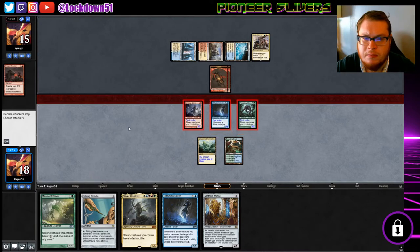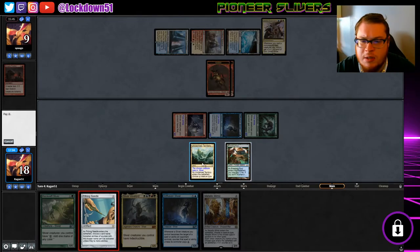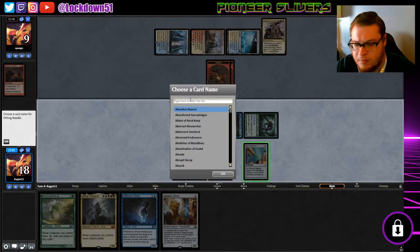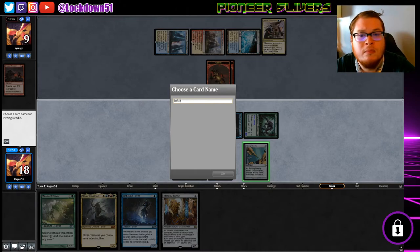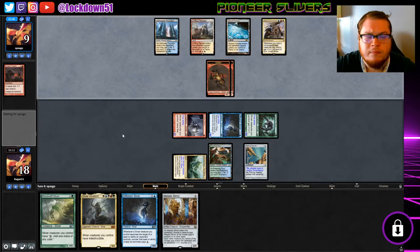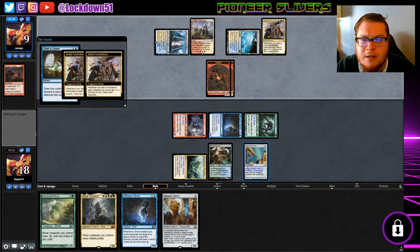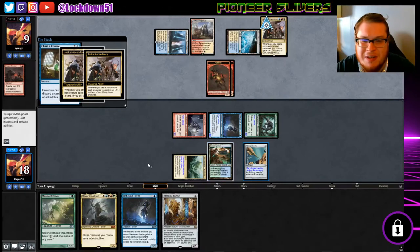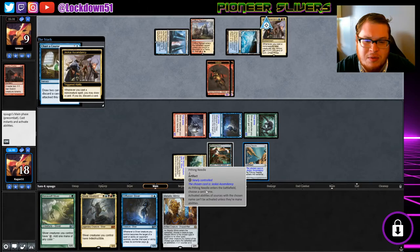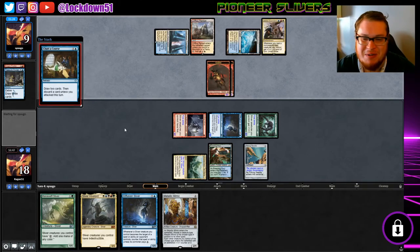Let's attack first — get in there. It's a bit awkward, but I think if we hit Ascendancy here they're not going to be able to combo how they want. Just guys — Ascendancy, pass. Does that not affect it? Did I mess that up? I guess it doesn't affect it — enters or activated abilities. I haven't played with Pithing Needle before, sorry guys. We should have just put down a Manaweft or a Metallic. That was a fail.